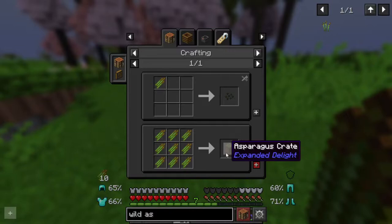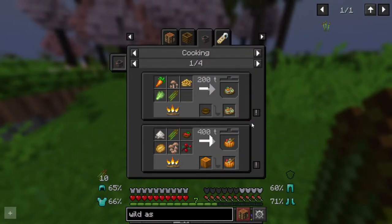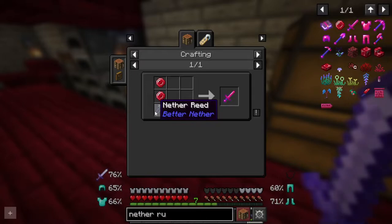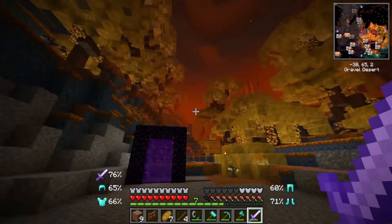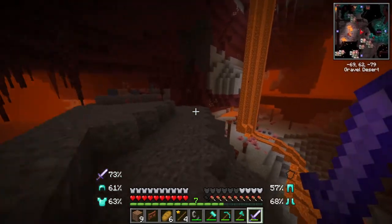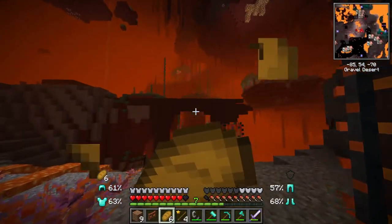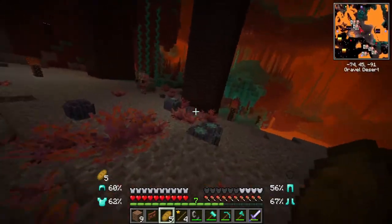I already got started on that future farm goal because we have wild asparagus from the Expanded Delight mod. What can we do with wild asparagus? We can make a crate. There are asparagus seeds, and there is a way to cook it — it's a little bit of an upgrade, though not much. In terms of our armor we already have diamond armor. We need a nether reed. Looks like we found our fortress — you know that common saying where you're searching for something else and that's when you find everything rare? That still rings true in Minecraft.